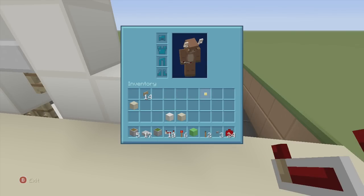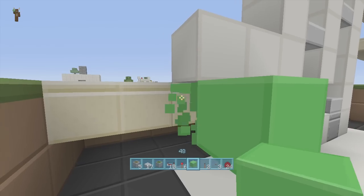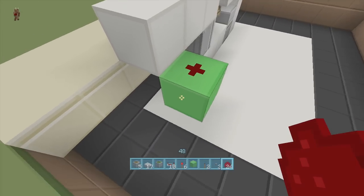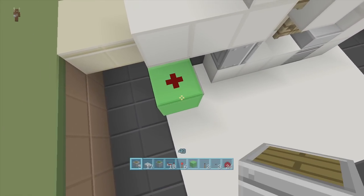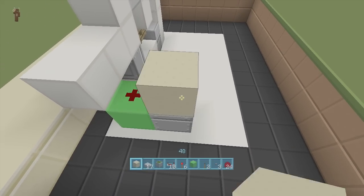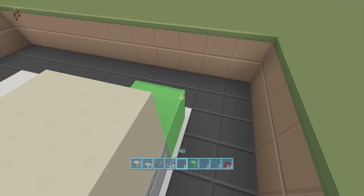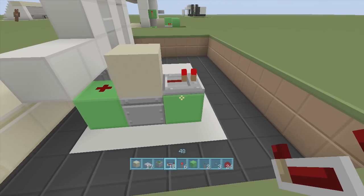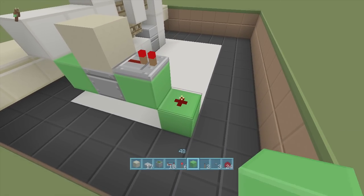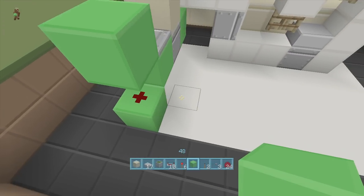Right here is where our first button is going to go. Coming off the back of the block, put a block down with a piece of redstone dust — if I click the button that dust comes on. Then put a piston facing upwards. Take out your sand block and put your sand block on top of that piston — that creates a monostable circuit. Put a block coming out from it with a repeater on one tick delay, then come down a block and put a piece of redstone dust.